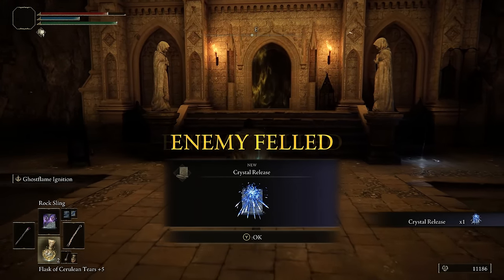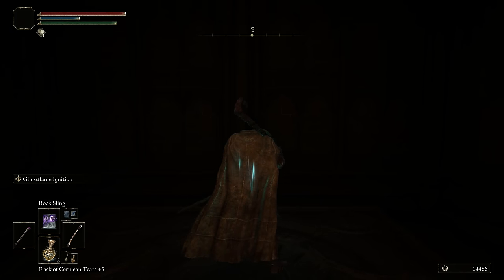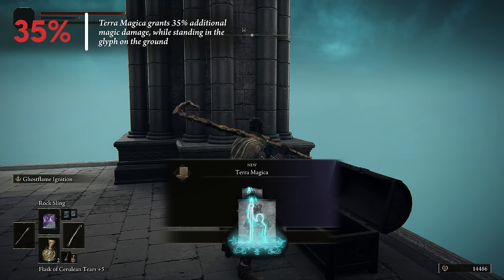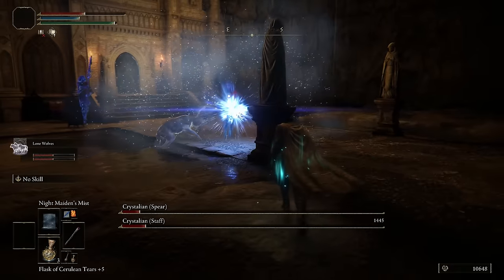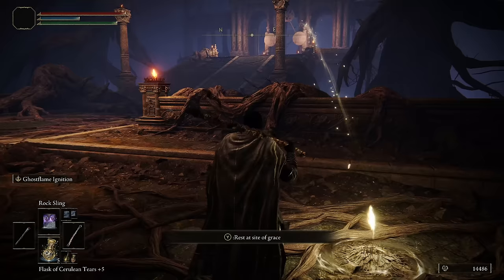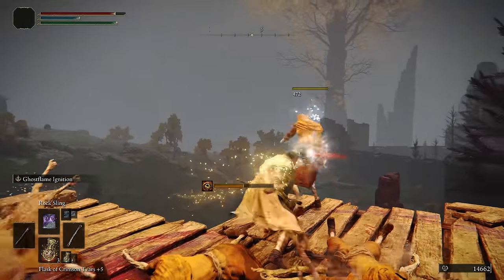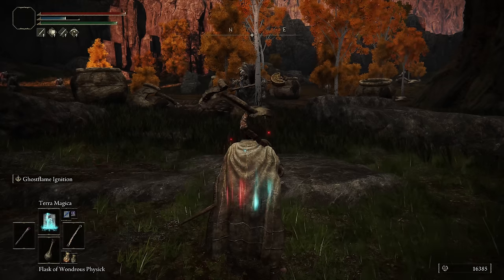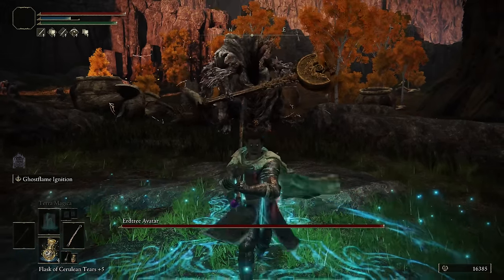We don't really care so much about the Crystal Release spell reward — what we're after is up top. Take the elevator up and open the chest at the top, which contains a spell called Terra Magica. This spell places a blue glyph on the ground below your feet, and while you're standing within it you will do 35% more magic damage. And though it looks like fire, Ghost Flame Ignition is actually magic damage. Now we're going to fast travel back to the Grand Lift of Dectus waypoint and ride due south to the Mausoleum Compound. For the Erdtree Avatar there, use the same buff routine as last time — Flask and Rallying Standard — but this time also add Terra Magica to the end of the buff routine. This boss has some magic resistance, but it's still not going to be enough to stop it from getting one-shot. This boss drops the Magic Shrouding Cracked Tear, which we can throw in our Flask with our Intelligence Knot Tear — and this will increase all of our magic damage by another 20% multiplicatively.